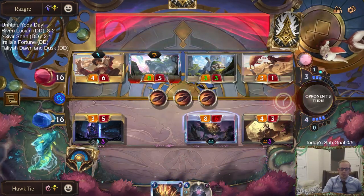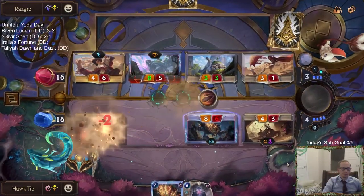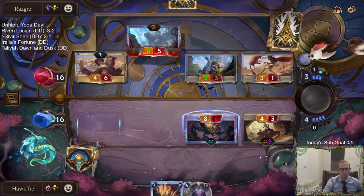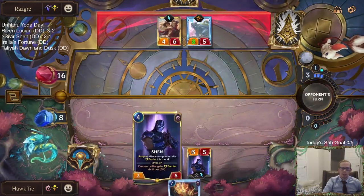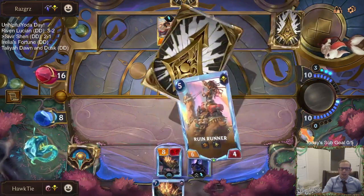I think maybe my best play is doing this. So now they don't have either of those little things to block. They have to block — they have to throw one of those things into this double attack Sacred Protector.